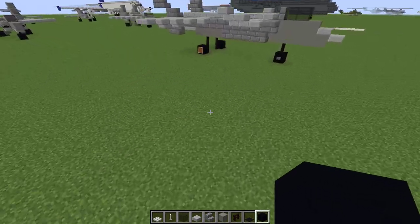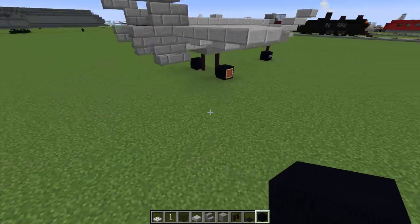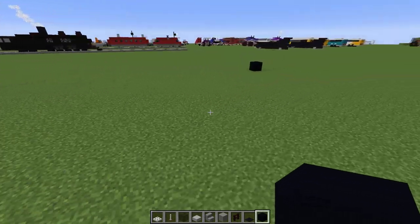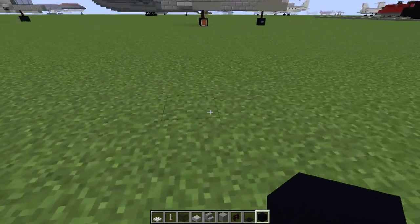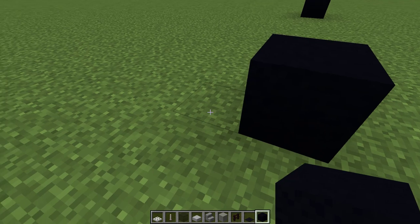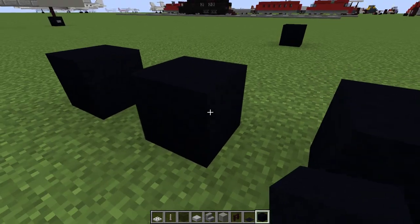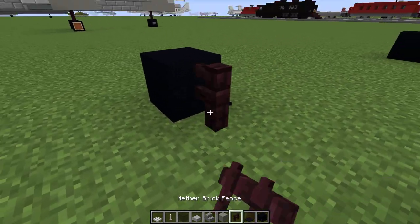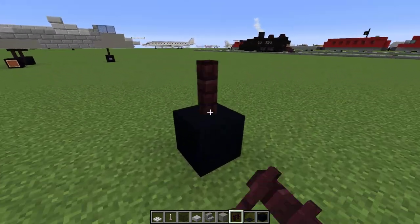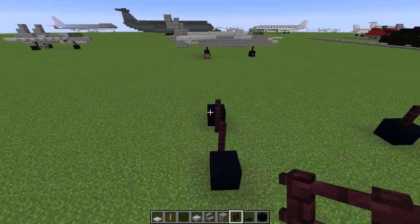We've done the front landing gear. Now we're going to do the rear landing gear. Basically this is three blocks apart, so we go here — that should be in line — and then we leave a one block gap and put a wheel down there, then another one block gap and another wheel. Then we put some struts down. There we go — that's pretty much our landing gear, very standard.